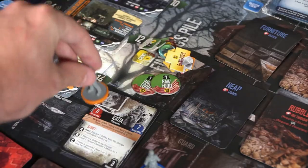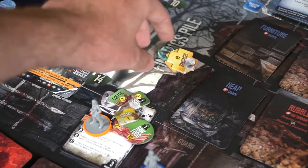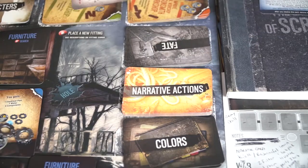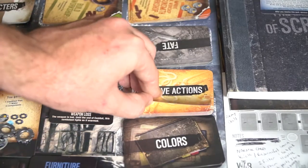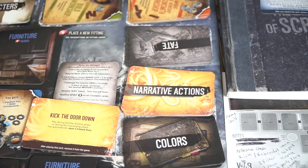After the night raid phase, you'll add cards to the night raid and residence deck, making it more challenging as the game goes on. Then you push on to the last phase — the dawn phase. You return all your scavengers back to the house with as much as they can carry, assign any medicine needed to injured characters, draw a fate card and resolve it, then draw two narrative actions, choose one, and utilize it. These are generally good, and you only get a couple throughout the entire game, so choose wisely.